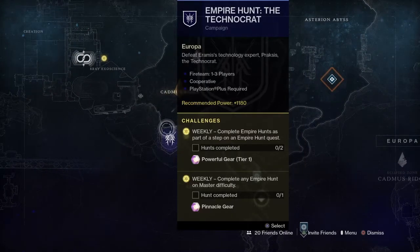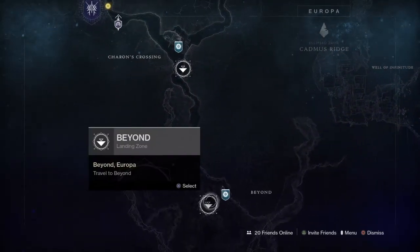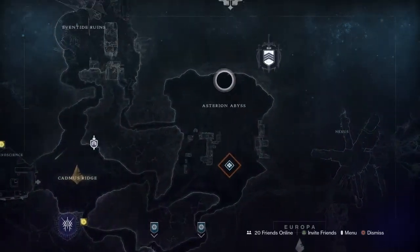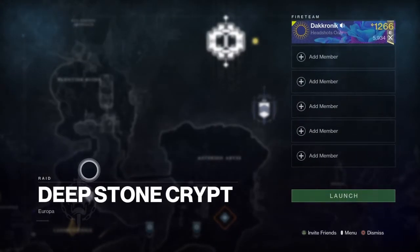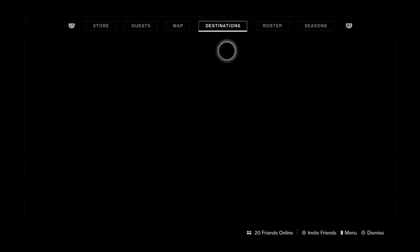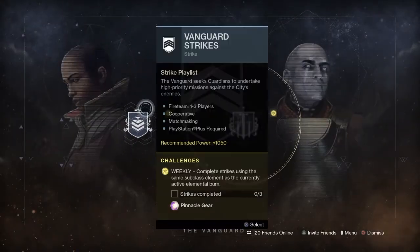Looks like we got Praxis the Technocrat. We got your Variks bounties, we got your stasis kills for the Stranger, we got the Rage. Still no challenges up yet — probably get some challenges for it soon. I'm not sure when they'll be out, but when they are I will let you guys know.